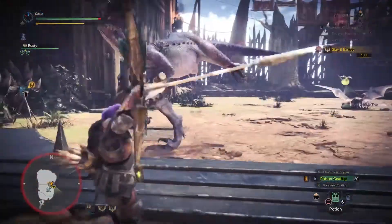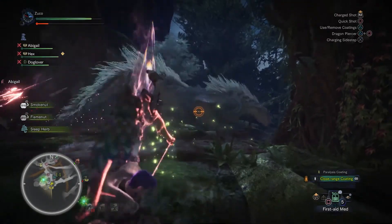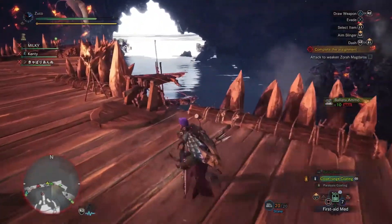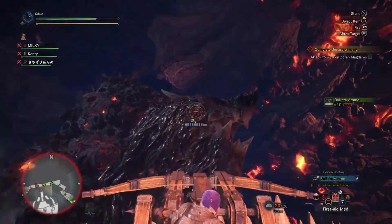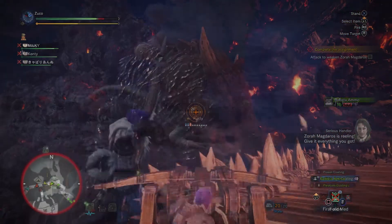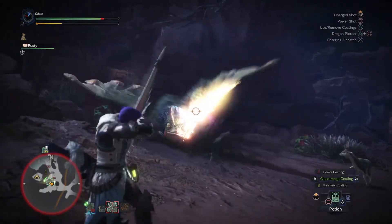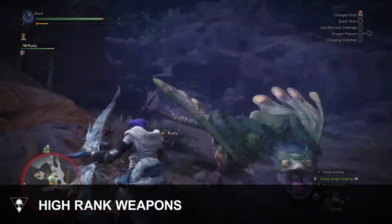Any hunter worth their salt is going to want their hands on the high rank content, as it means tougher armor, stronger weapons, and more challenging quests. Unlocking high rank content is as simple as progressing through the main story until you fight Zora Magdaros for the second time. After beating Zora Magdaros again, you'll receive a quest called 'Invader in the Waste,' which tasks you with hunting down an Odogaron. With that quest completed, return to Astera and speak with the Commander to unlock all high rank content.